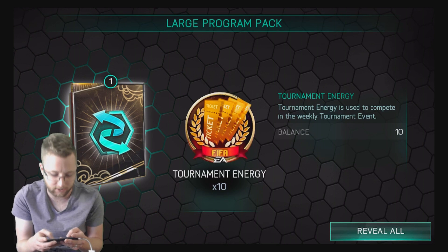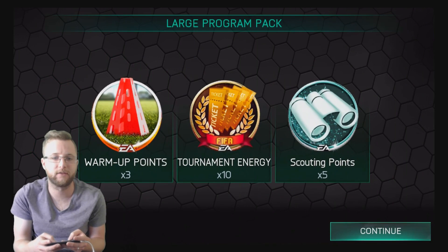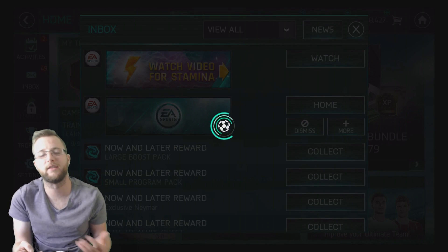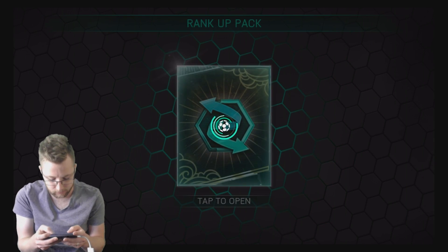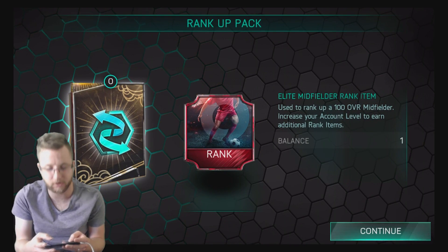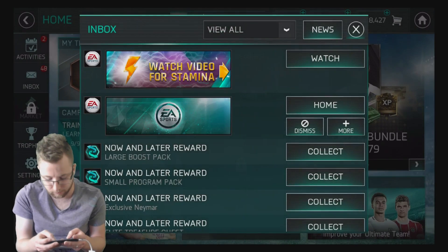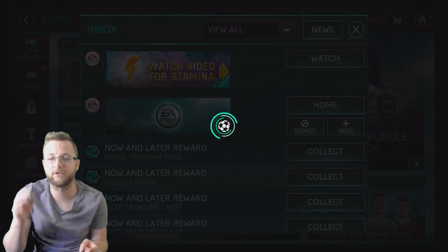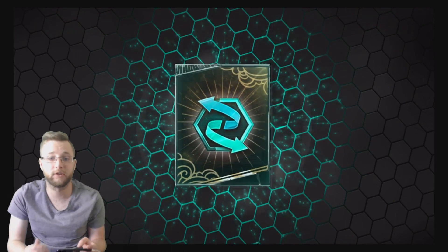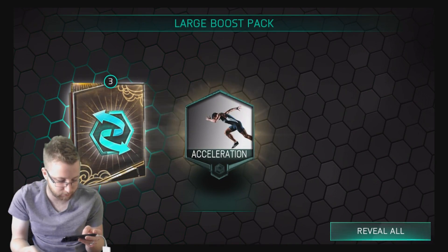Inside the program packs you get the different tokens we talked about, like going towards scouting plans and everything like that. It's basically going to allow you to open up some of those scouting packs and anything going on there. On to our next one - a rank up token. A midfielder rank up token. The rank up tokens are actually towards what position they apply to: midfielder, attacker, defender - basically to get to 100 overall you use those to get higher.